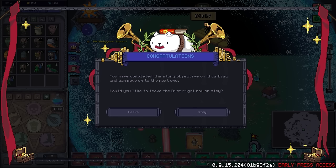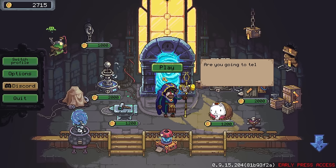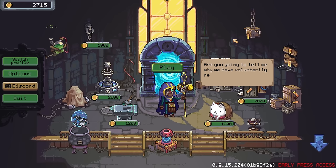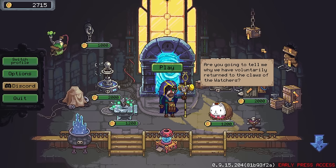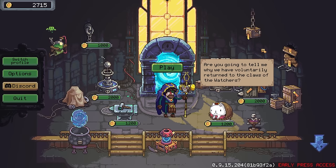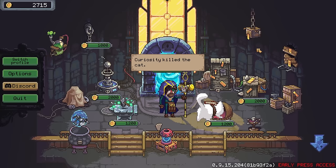Now you can get to the new disc from the tower. Congratulations — you completed the story objective on this disc and can move on to the next one. Would you like to leave the disc right now or stay? Sure — it's one hour in. Normally I would be like, nah, let's grab everything. But let's leave — this is an hour-long video already. And I wasn't even sure I was going to be making a second one, but you seem to enjoy the first one so much. Got a good bit of cash to invest. Are we going to tell me why we voluntarily return to the claws of the watchers? Curiously, he killed the cat.